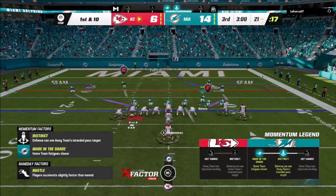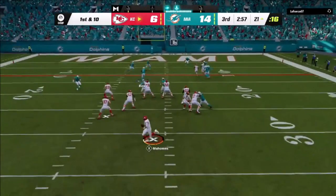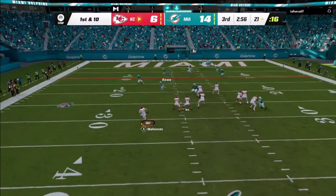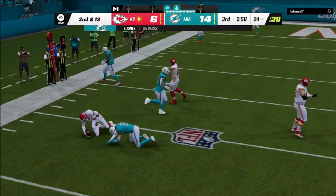He uses the same formation but flips it, and I decide to run man coverage. I've been showing this guy zone all game, so now I go with flat seams. He does a rollout to this side. I've got to carry with his rollout and then I've got a spy I can send. I've got his threat bottled — a man over top and a man over the bottom. I send the spies and he doesn't know what to do with the ball, freezes a little bit, and those spies go ahead and sack him for a loss of three yards.